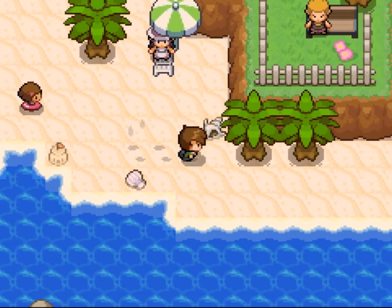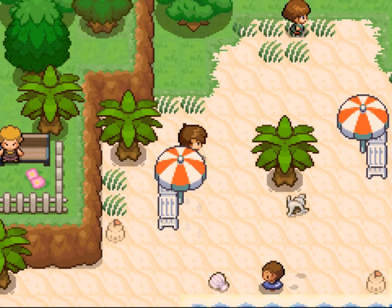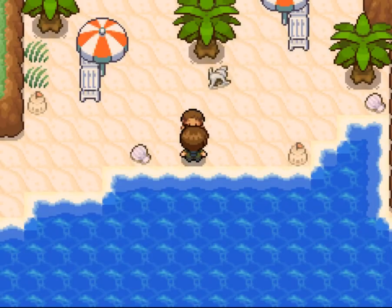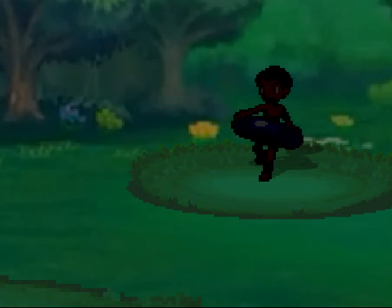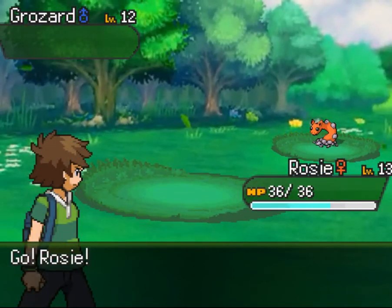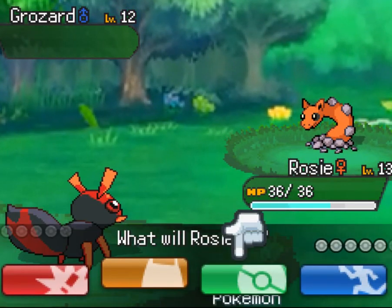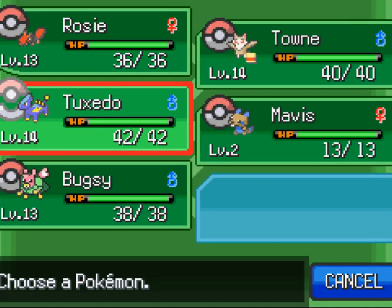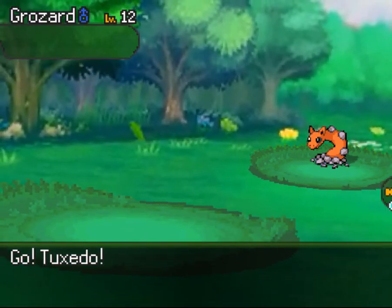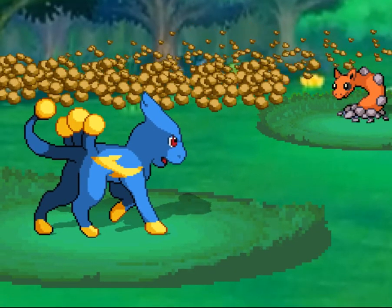Anything else down here? Another Tuber — let's play Pokémon! Oh, you've got a Grosard — everything's nasty against Rosie. Tuxedo comes in again — I'd be lost without him. It's the only way to get Rosie up to level though.